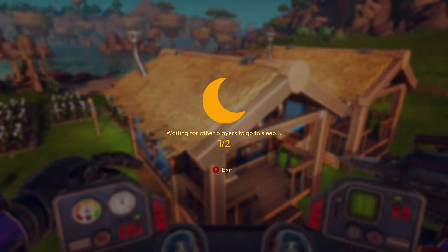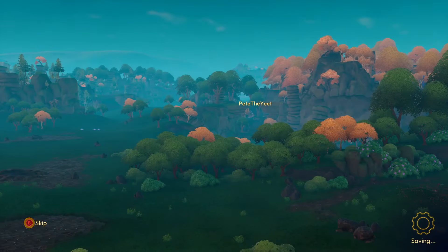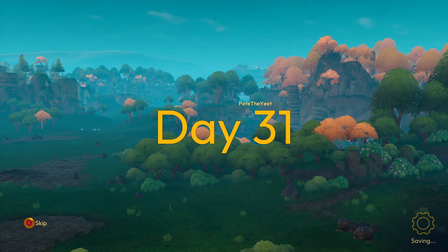In Lightyear Frontier, there is a resource called power cores, and you are going to need these to craft quite a few of the upgrades for your mech. If there is anything else you guys need help with, let me know in the comments and I'll make videos about it.